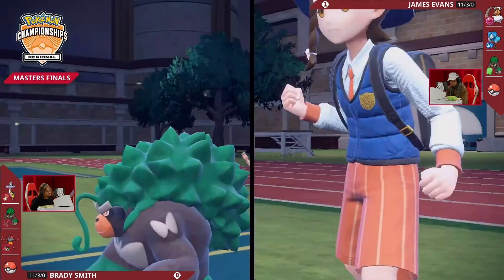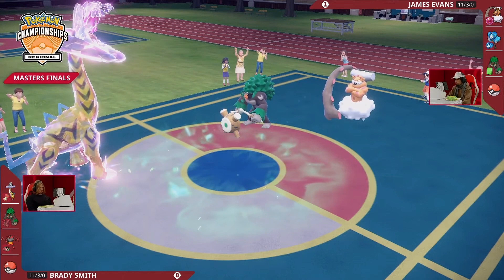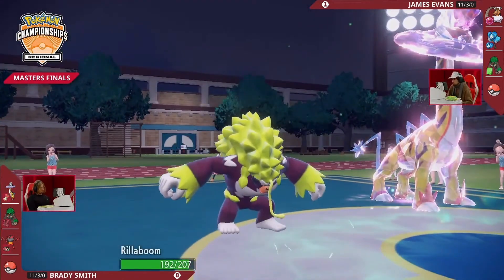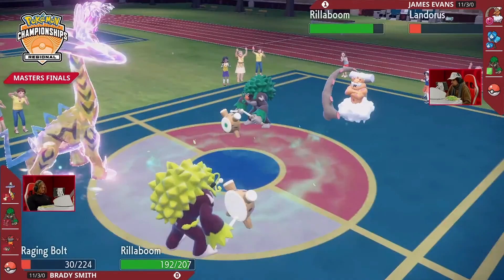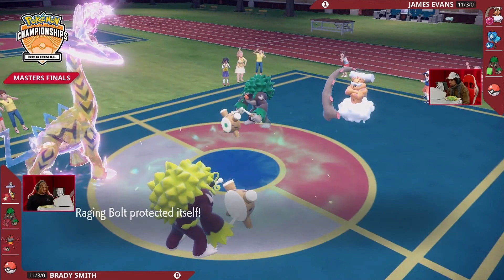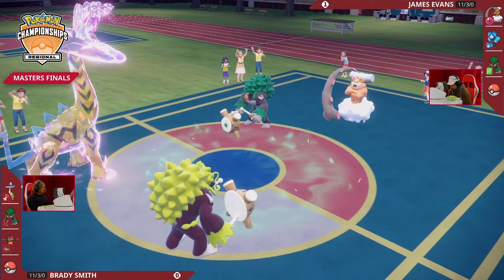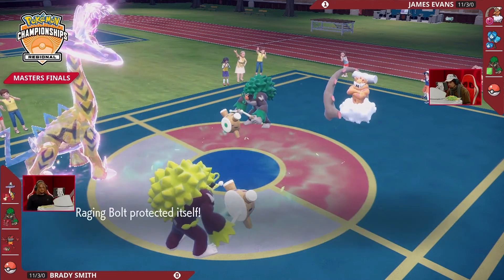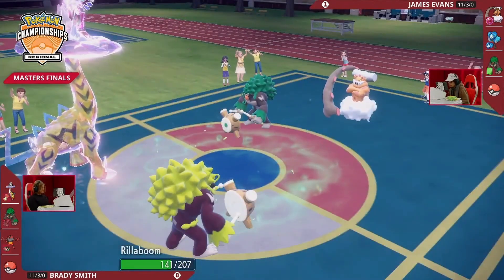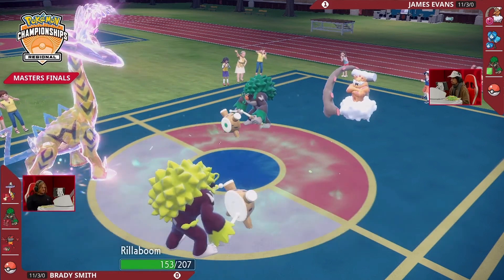Brady swaps Incineroar — who's weak to Earth Power — into the Rillaboom slot, then changes the typing of Raging Bolt so it doesn't take as much damage. It hangs on at 2 HP, does so much to Landorus that at any point if Landorus doesn't protect, Brady's Rillaboom can use priority to knock it out. And that's why we see the swap — you have Fake Out, you have Grassy Glide, so much pressure onto James's end. Raging Bolt protects, being very low, making sure Grassy Glide won't pick it off.